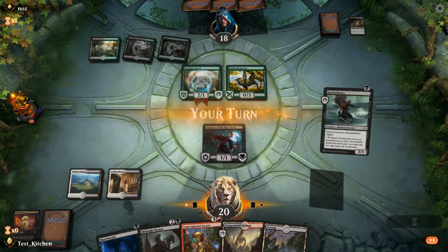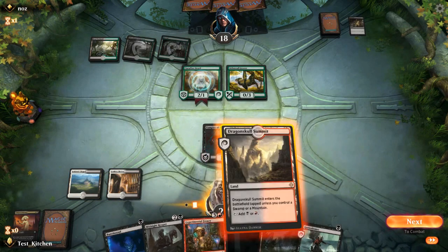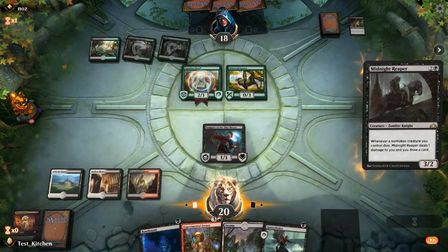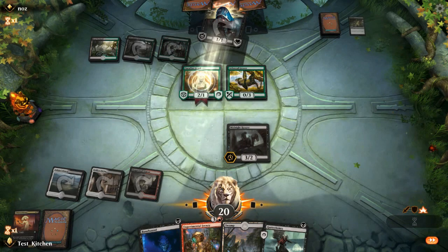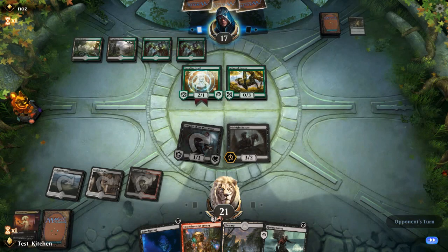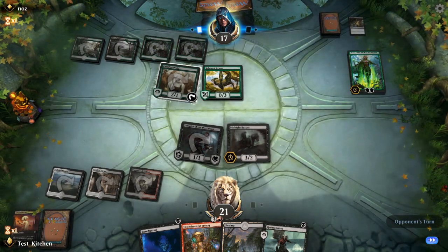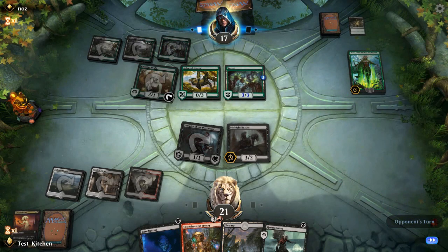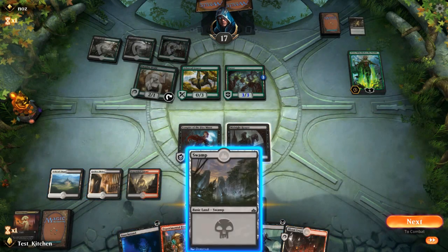They cast down the Celebrant — can't say I blame you. That pops us for a damage. Get in on attacks — I know we're going to get blocked, but we gain a life. I figured they'd get rid of the Grazer; usually these decks don't have anything to do with it after they play it. They play the extra land. Summit. Midnight Reaper. Get in. They're going to play Nissa — yep, nailed it.